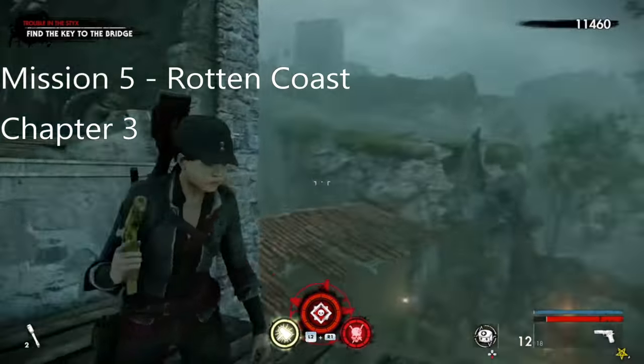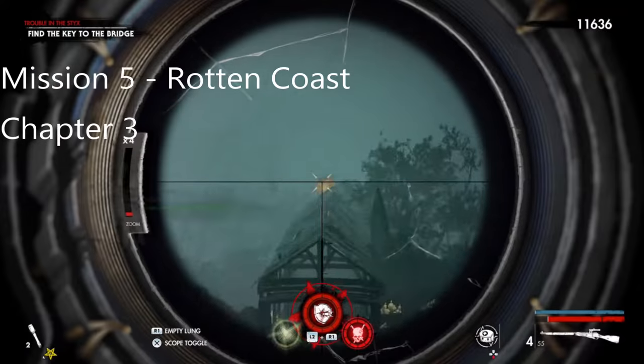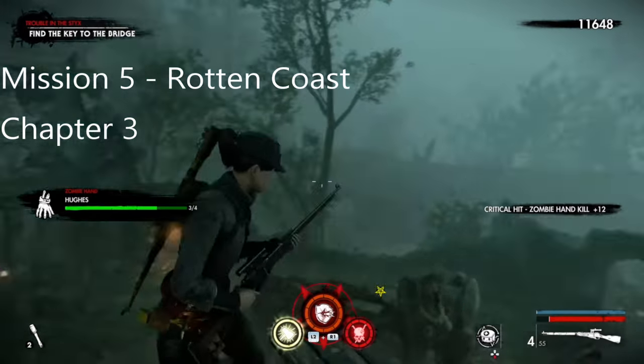Once you collect the document, all you do is just basically turn around and as you can see, this is the zombie hand - it's just right there on that roof.